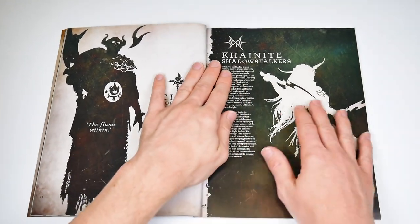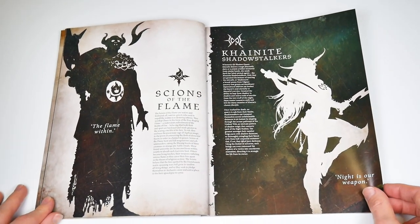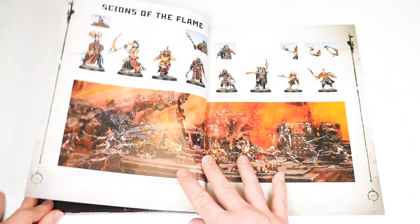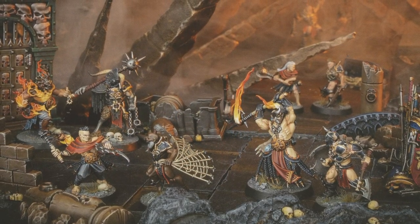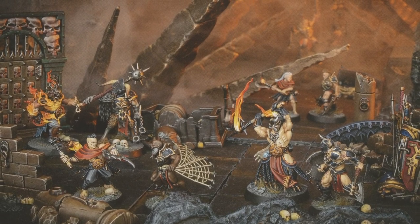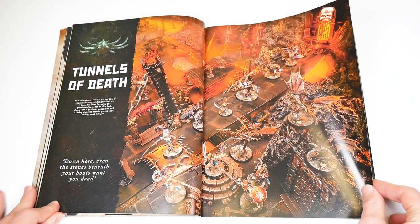Pages 12 to 13 introduce the two new warbands, the Silaes of the Flame and the Shadowstalkers. Then there's the Killers in the Depths section, which goes from pages 14 to 23, showing off the models. The imagery of painted minis and terrain here is really wonderful — the two new warbands are very present, as are the existing ones, and they're all fighting over gorgeous boards and terrain pieces. Inspiring stuff. Once we get to page 24, we're finally into the Tunnels of Death, and that's the rules.